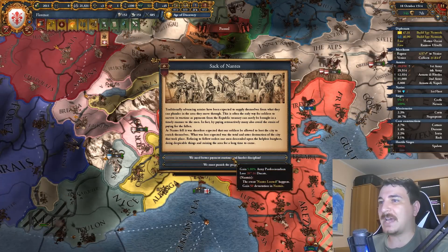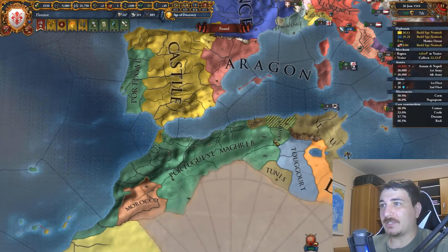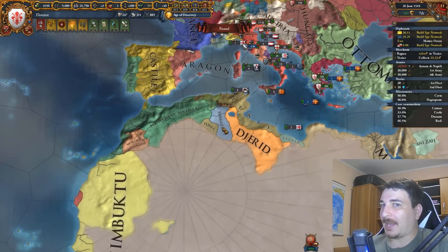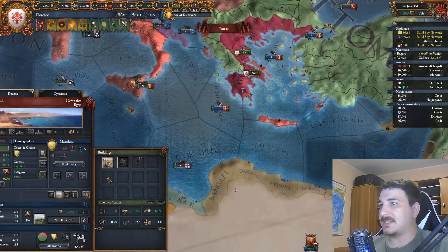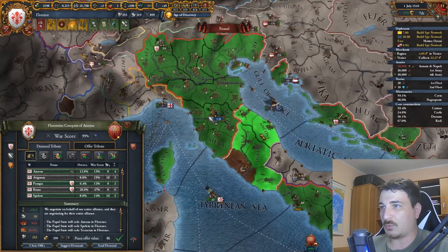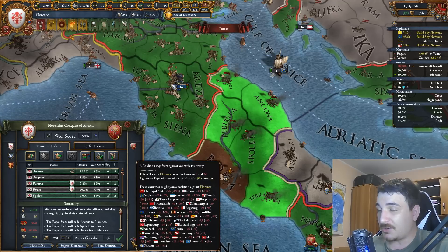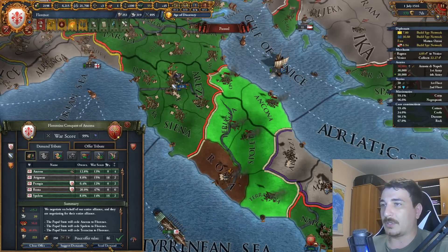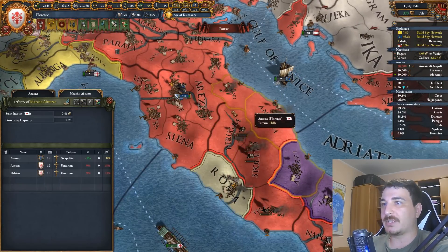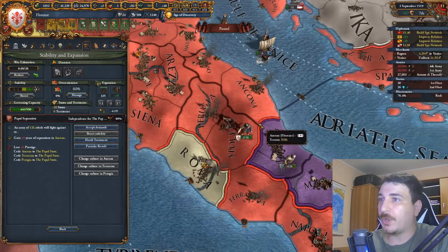The Maghreb has expanded massively in North Africa. Cabelia got released by the Portuguese and is getting attacked by Tunis right now. We're also getting ready for war against the Mamluks - our troops are in position, just need to get ships in position. First I need to finish this war, taking five provinces from the Pope and letting them keep Rome for now. There's a small coalition forming including Austria, but they're allied to me so hopefully they won't break that alliance. Then we get war reparations - this is starting to look more like Italy.